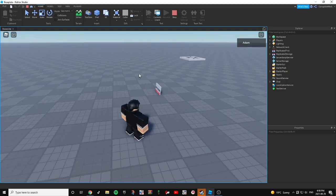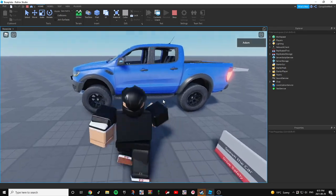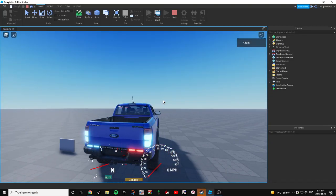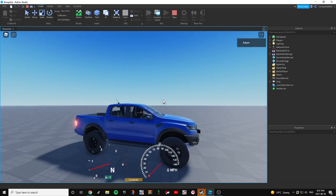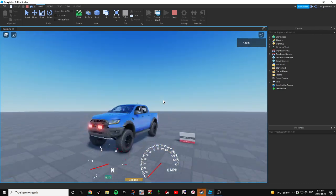Alright, so now that we're in the game, let's check it out. Here's our spawner. Let's click 'spawn the vehicle.' And there it is — got our truck! I made this a while ago and never remembered how good this thing looks.